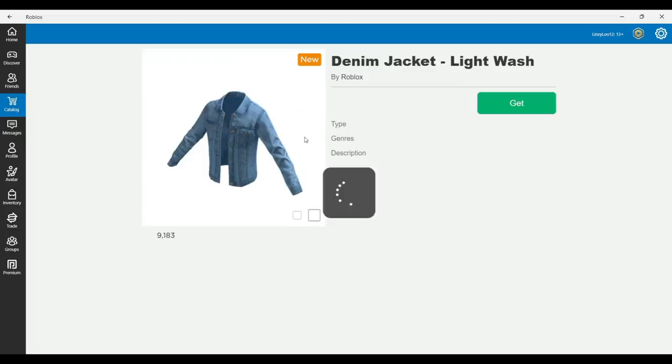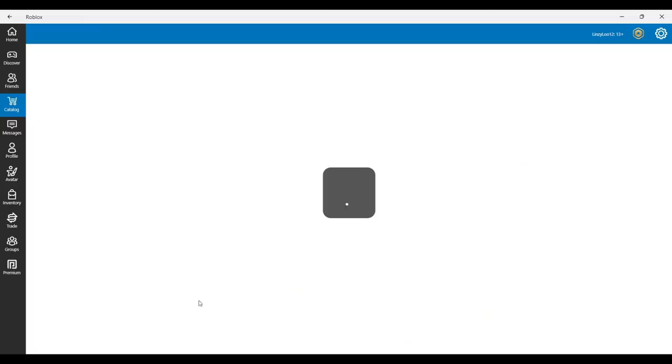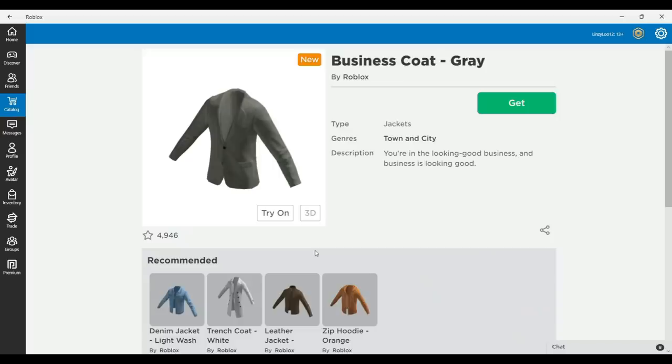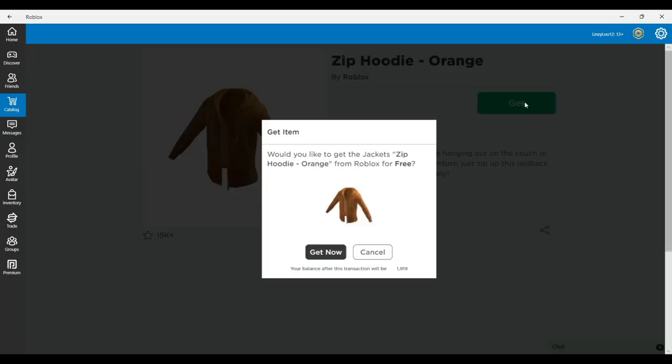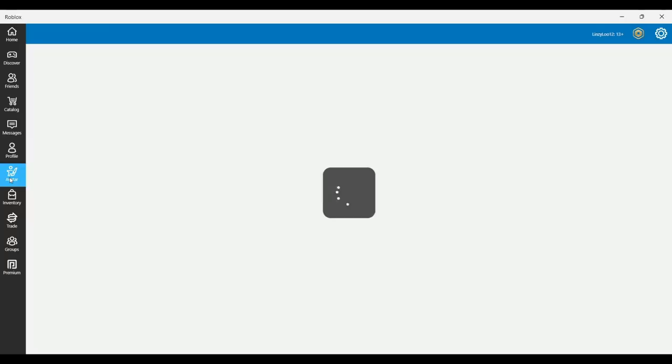Click on the free jacket and if you click on one then all of them should pop up — there are five total. All you have to do is click it and then hit 'Get Now', and just do that on all of them. We're gonna get the white trench coat, the business coat in gray, the leather jacket, and the orange zip hoodie.